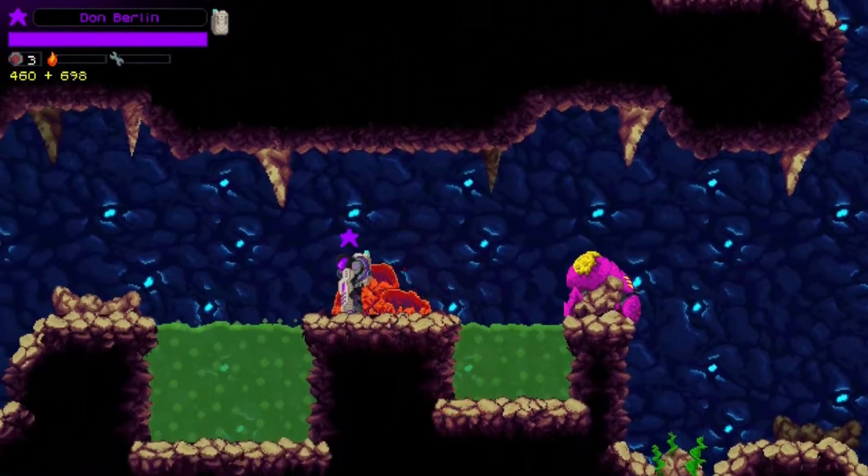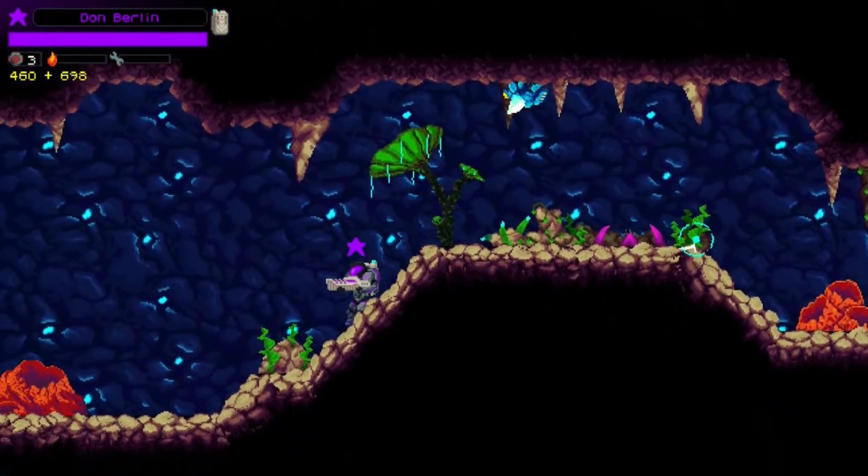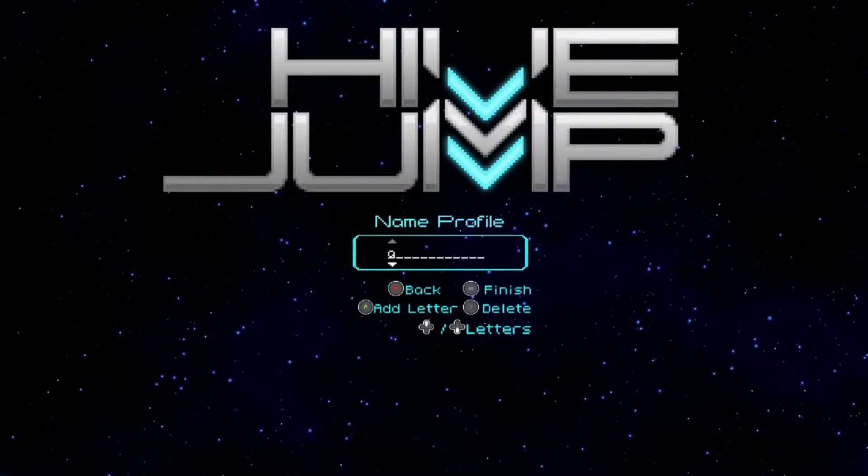As soon as you start the game you're presented with a weird PS2-era creator profile screen. It's really odd that this exists, as pretty much all platforms this gen give us a universal account, and you'll need to create four of these for whatever reason if you're going to play local co-op to its fullest.